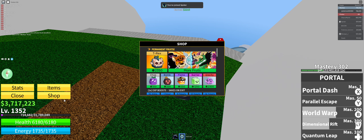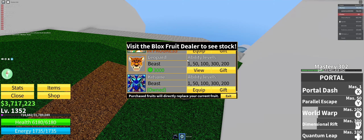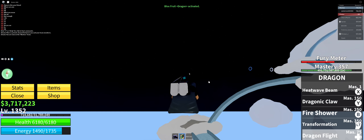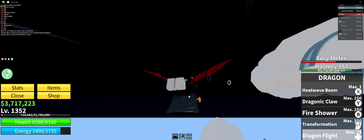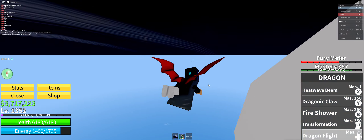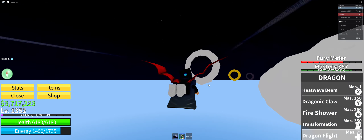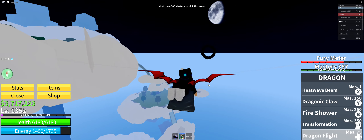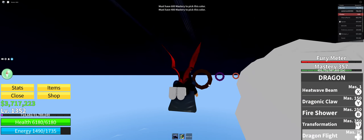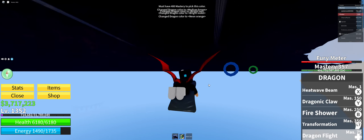All right, let's get Dragon enabled. There are color orbs right here in the Skylands. This color is hard to see at night because it's black. Let me fly through it — that one is 500 mastery to unlock white, 600 mastery for that one, and yellow I think is 400 mastery. You need to get the transformation to unlock all of these colors.